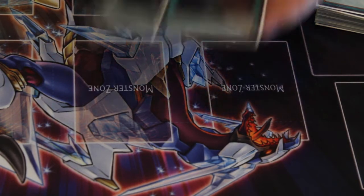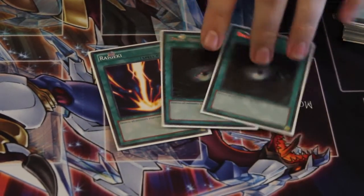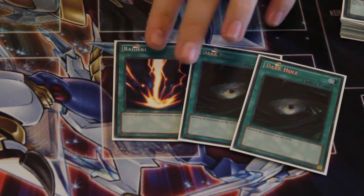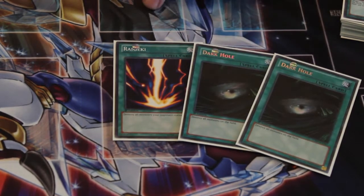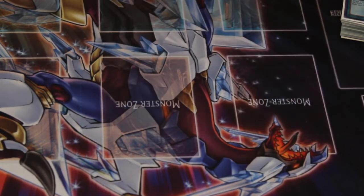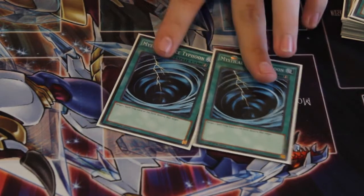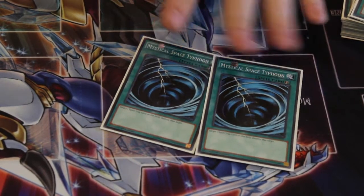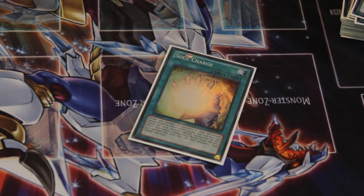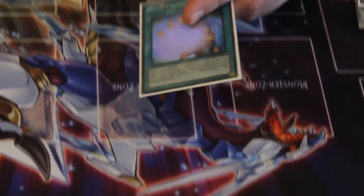Next up, generic spells: two Dark Hole and one Raigeki. Always gotta get rid of monsters that are a pain to your board — vanities and anything like that — blow them away. These also get your own Yang Zing effects to trigger as well. I don't run Twin Twisters in this deck because I hate discarding, so for spell and trap removal I'm running Mystical Space Typhoon. There it is. As well as one Soul Charge to create super broken plays — I've actually had a point where I summoned two Baxias and two Herald of Arc Lights in one turn just because of Soul Charge.